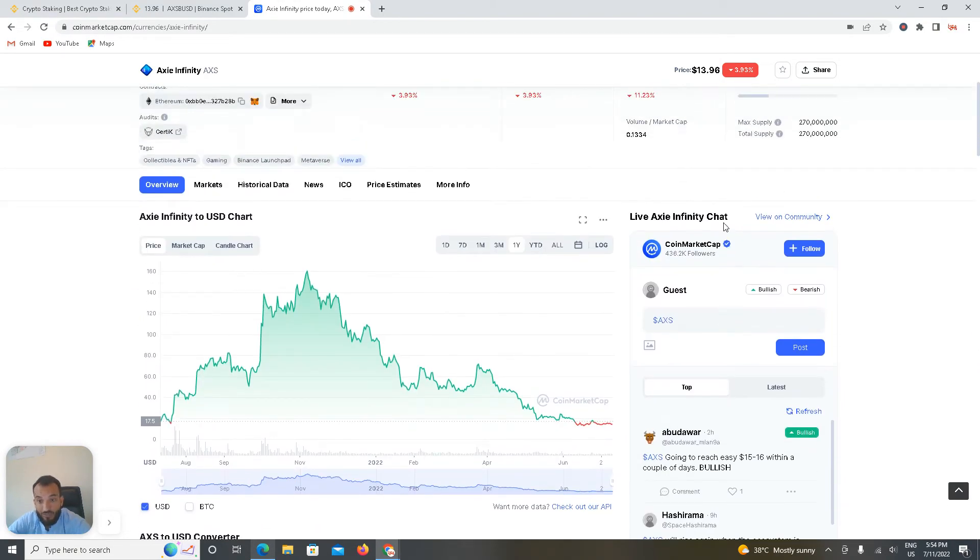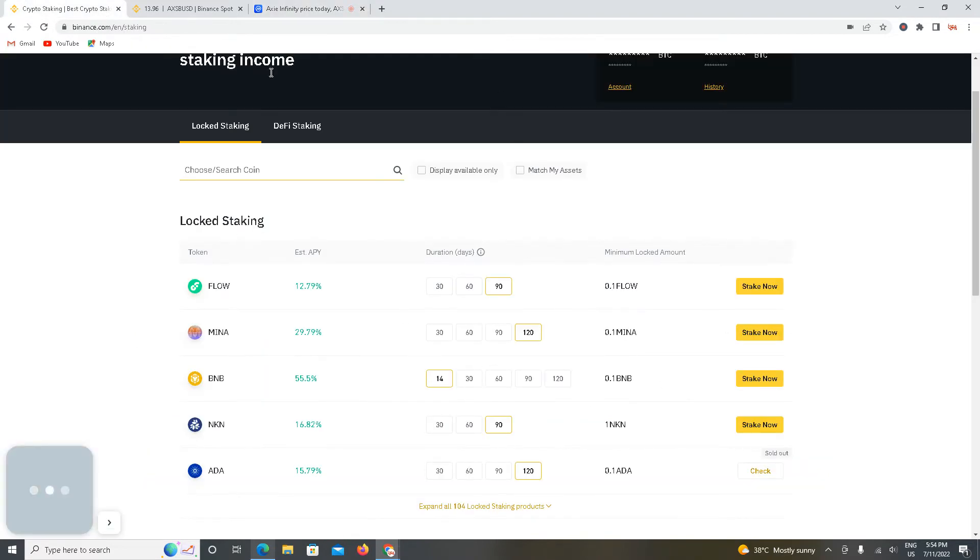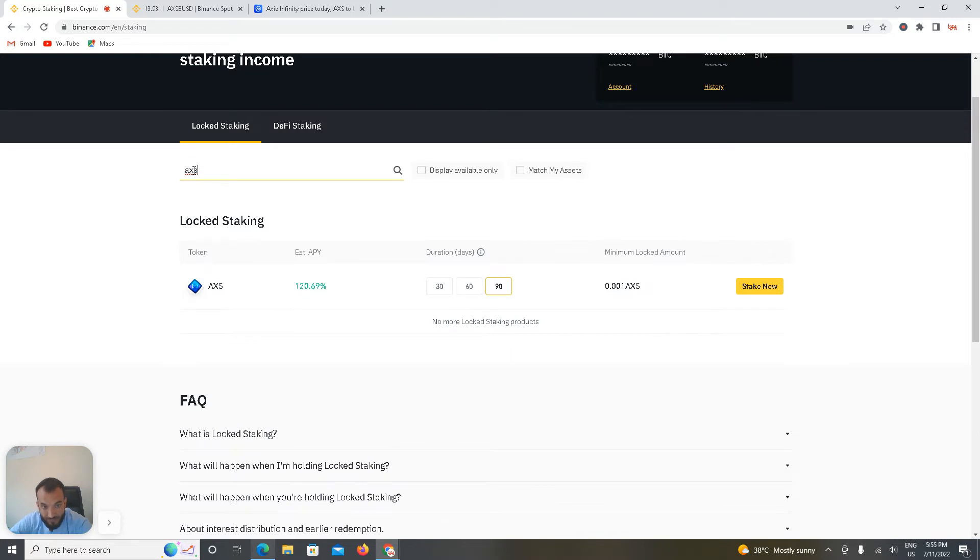You will get 100 percent profit plus price increment after one year. Let me show you on Binance — the staking option. I searched Axie Infinity staking and it's showing here: 90 days at 120 percent. After one year, whatever assets you have will be 120 percent more than your original assets. After 365 days, if you have one AXS, your total will become 1.20 more, so your total AXS will be 2.20.